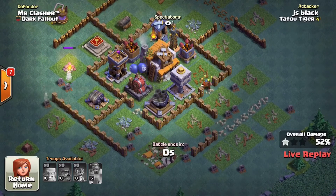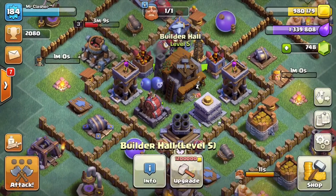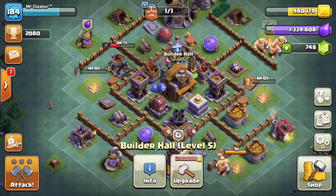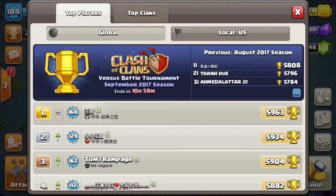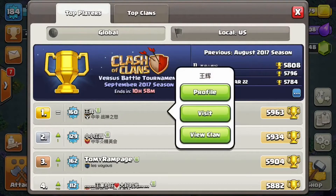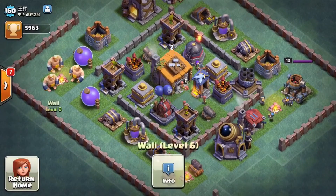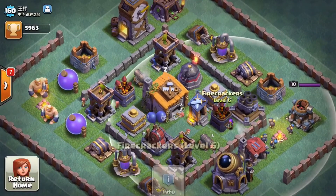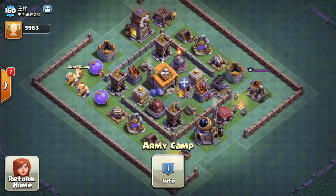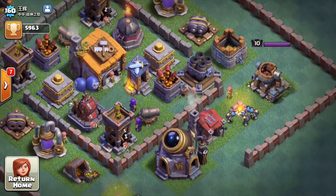Anyway, with this builder base there are a lot of new things coming out. First of all, Builder Hall 7 will be coming out pretty soon, probably in the next update. If we go to the top players and visit this player, as you guys can see he is pretty much maxed out at Builder Hall 6 - there are some walls he needs to do, but otherwise he is a high level player.